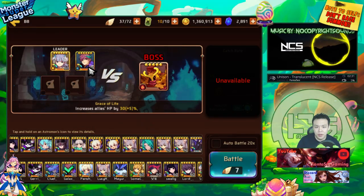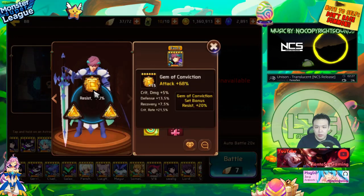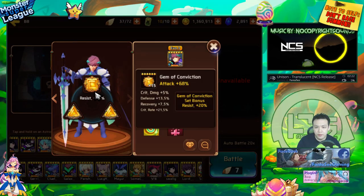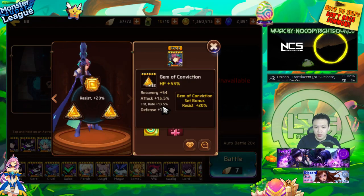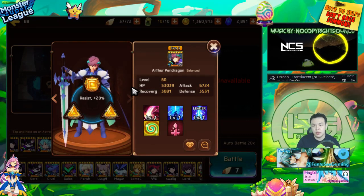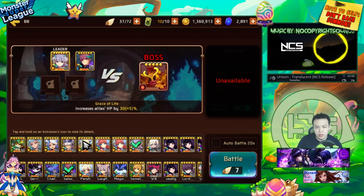Currently he has double attack, one slot HP on Conviction. It has a little bit of crit rate — he doesn't really need much crit rate, but this one has a nice 21, so he's sitting around 40-50% crit rate. It doesn't really matter because he's not gemmed for crit damage anyway — the crit rate is more of a bonus. We're just going to try this out and see if he can farm really fast.